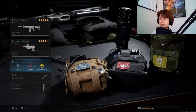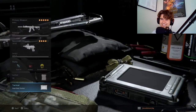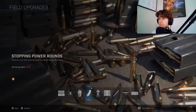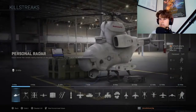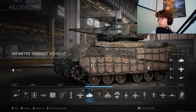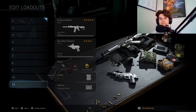Perks: Quick Fix, Hard Iron, and Battle Hardened. I used to run Battle Hardened before but I wasn't a big fan, so I switched. Anyway, C-Force and heartbeat sensor. Field upgrade is stopping power. Streaks are personal radar and precision airstrike plus attack helicopter.